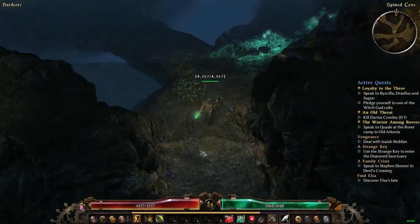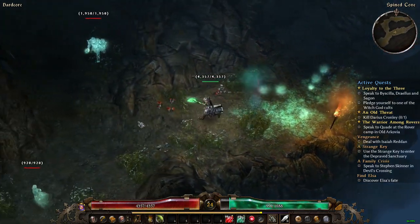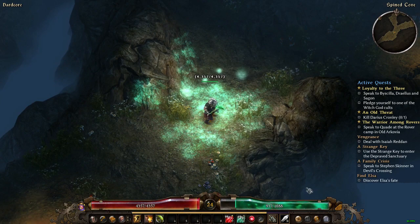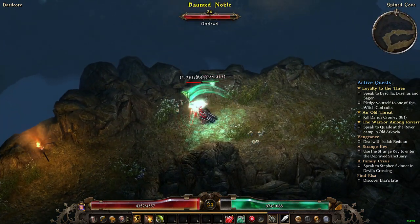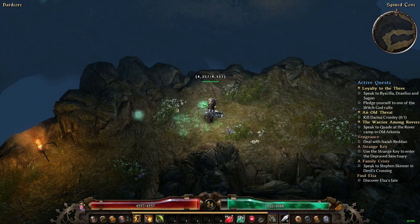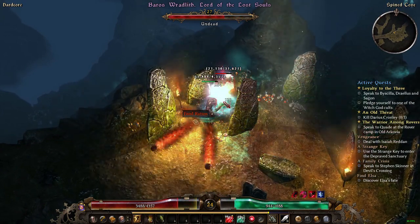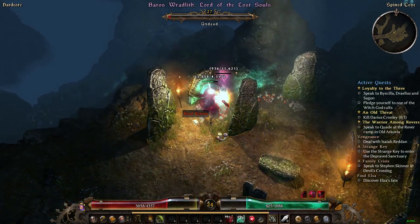We're heading this way because there is an elite further up. I took a little damage but we're fine. We've got an elite right across this bridge — let's kill him. I had to pop a health potion but he's down.